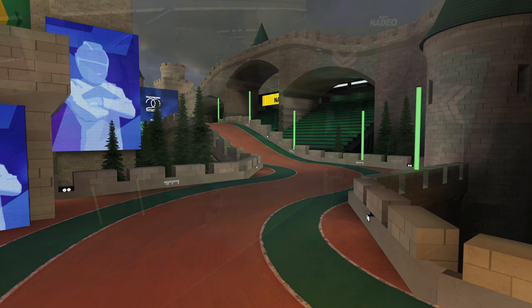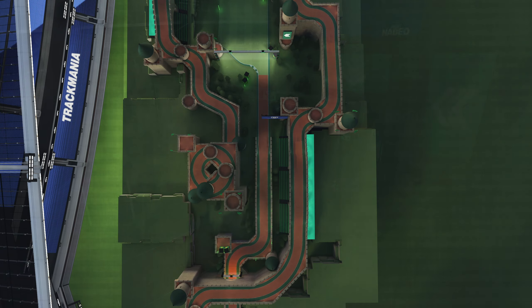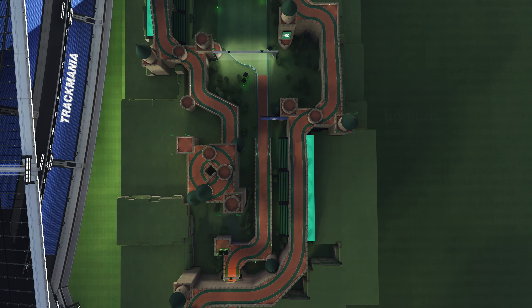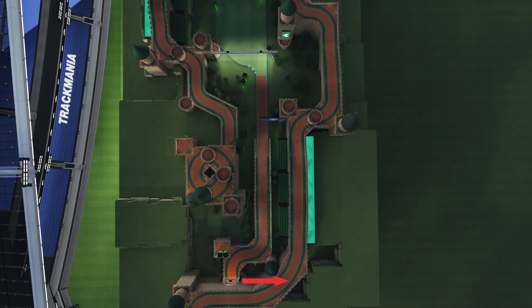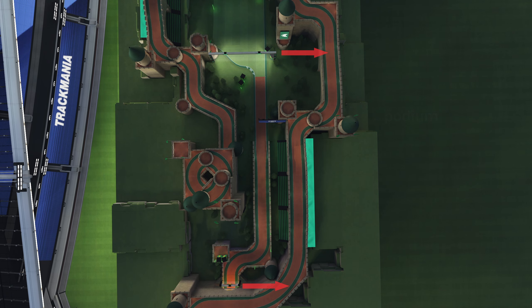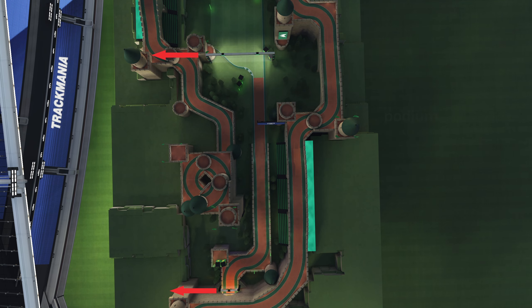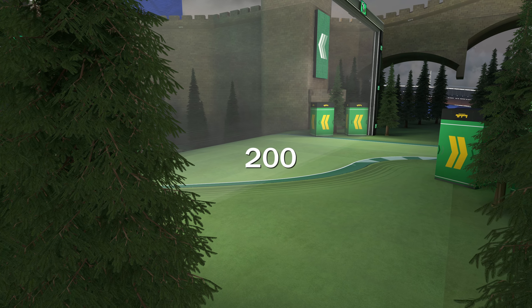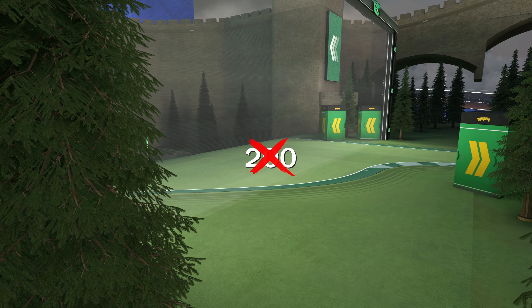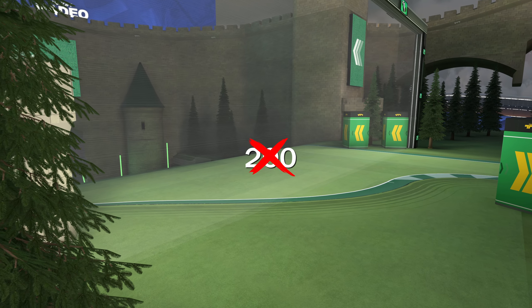The second part of this bug is to have a Stadium car switch gate. While driving through this, you need to do the exact same inputs as you did on the first gate. So if you did right bug slide inputs on the first one, you need to do right bug slide inputs on the second one, and the same for left. Something really important is that you cannot be over 200 speed — if you're above 200 speed driving through this gate, the bug will not work.